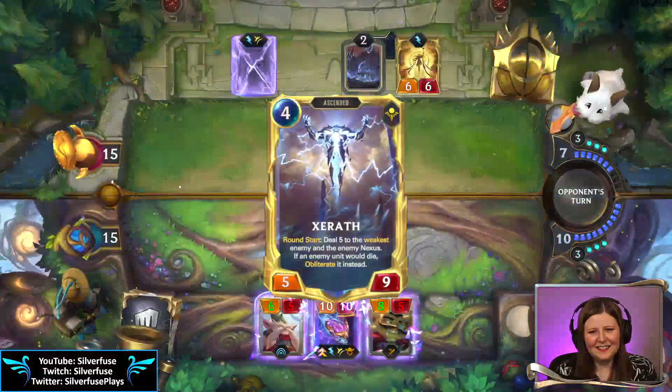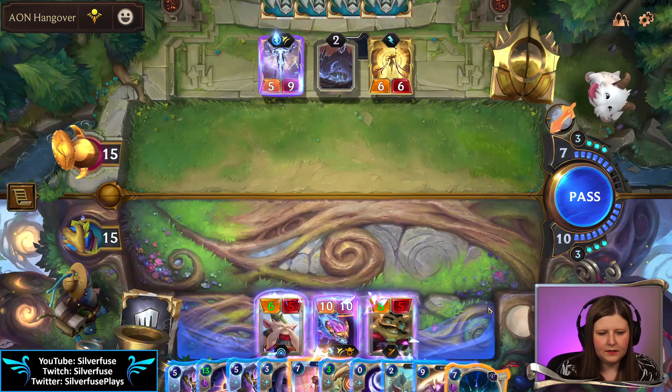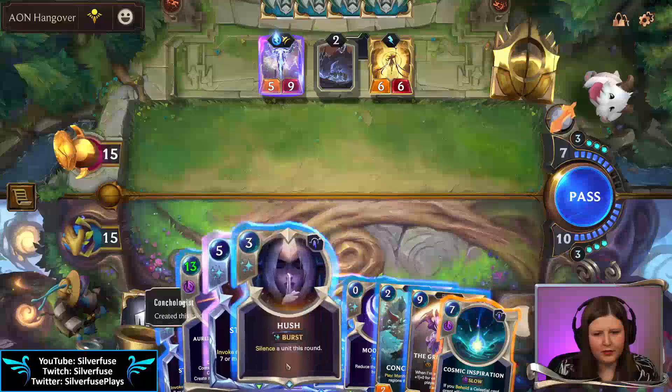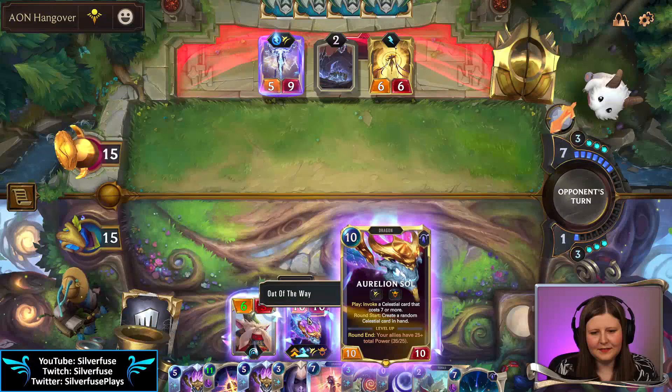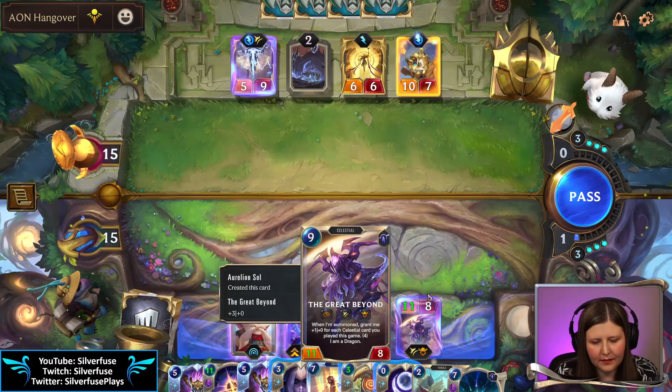Xerath does kind of end the game sometimes, so that's not the best thing for us. But at the same time we do have two Star Shapings. Wait — this is the one when I'm summoned and draw one: the strongest enemy and I strike each other. That kills this.